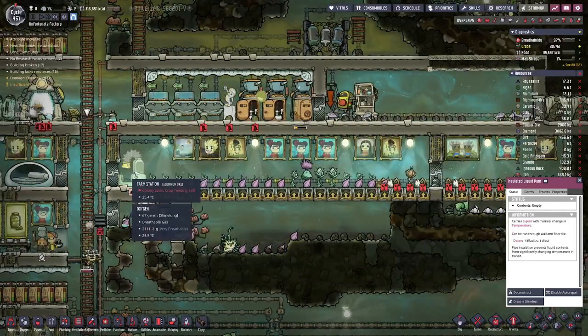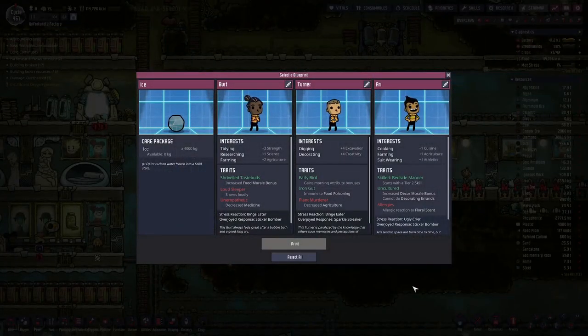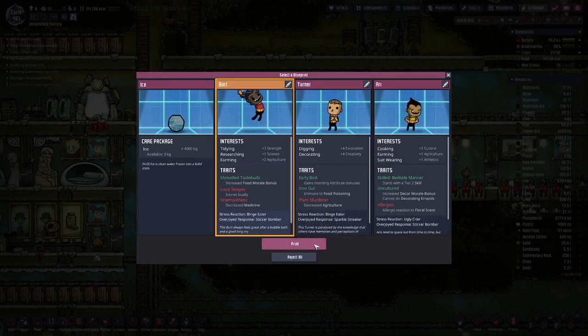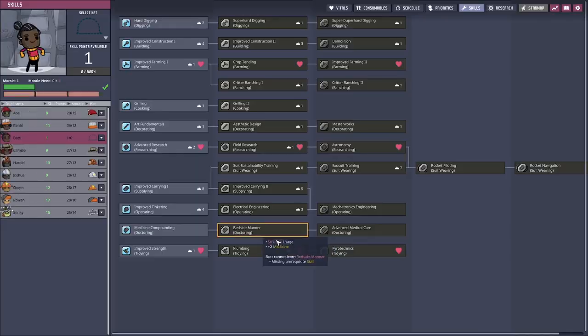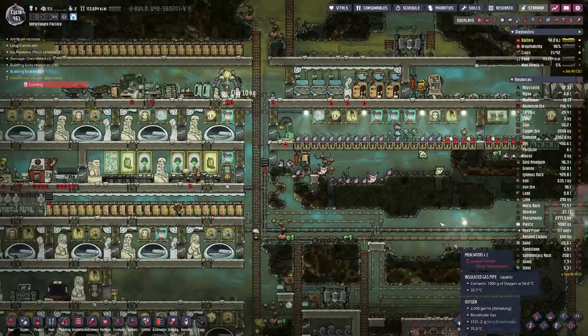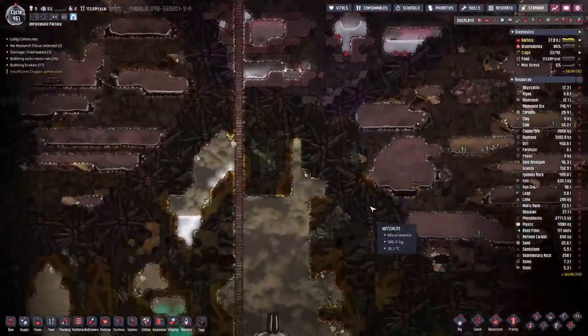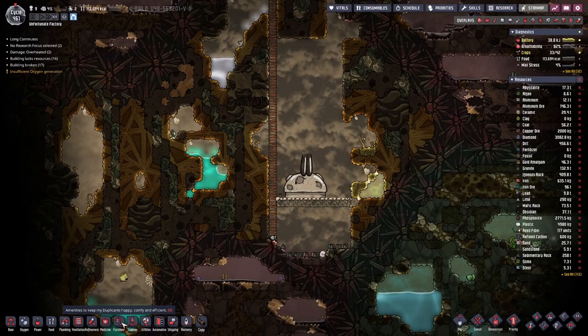We cool it down and then we use it for our farm, which is now also extended. We have a greenhouse in here. All that we need is a farm hand. We'll take a loud sleeper — with our single bedrooms, not so bad anymore — and you go down the farm route. And we do have the steel for the next phase, so let's do that.